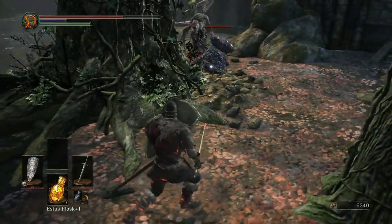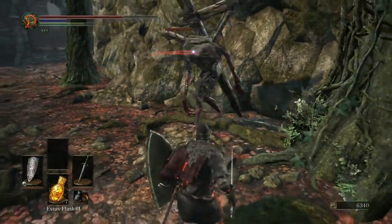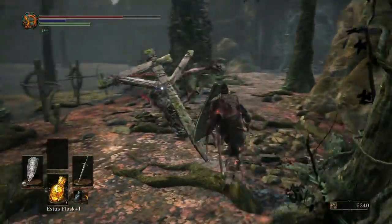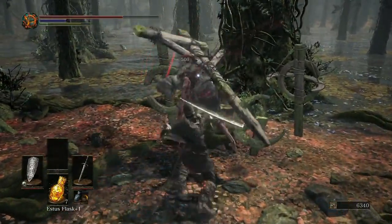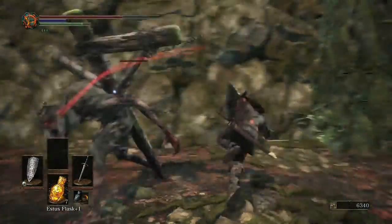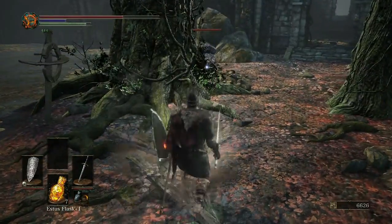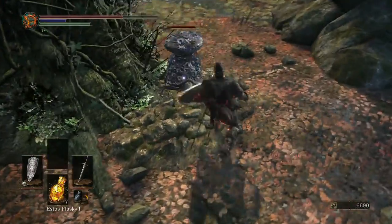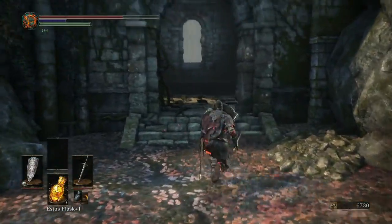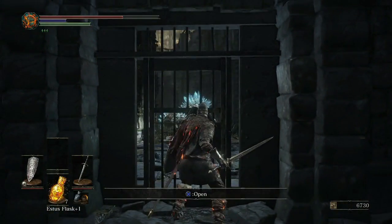Anytime an enemy raises both hands you should probably be ready to roll — don't just try and block, because you can't block grab attacks, you can only roll away from them. Oh, there's another one of these assholes. That looks like something you'd find in Bloodborne — that stupid cross-on-his-back guy. Oh, is this a shortcut? That was a giant crystal lizard on the other side!